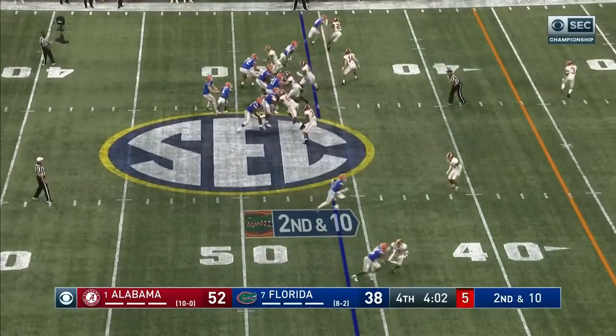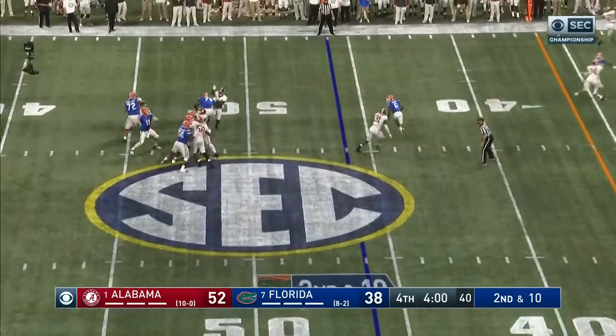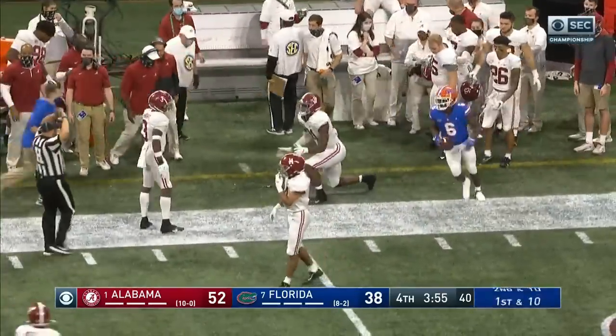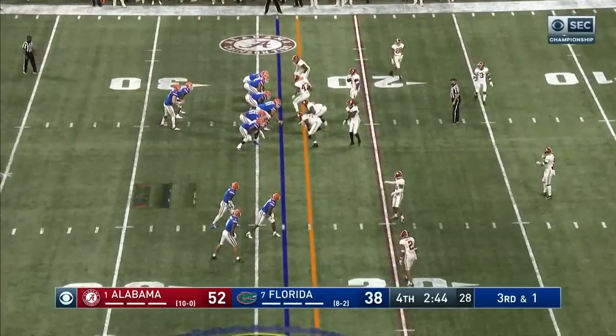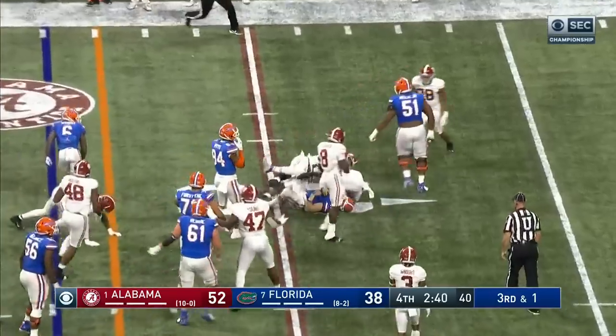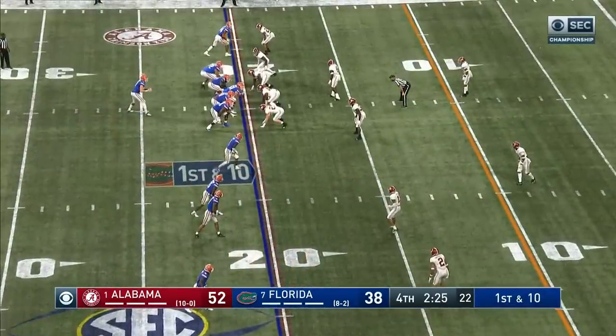Second down and 10. Trask on a crossing route — got it complete, first down. Naquan Wright out of bounds. Trask will keep it — gets the first down, gets to the 20. He has had to carry the football.